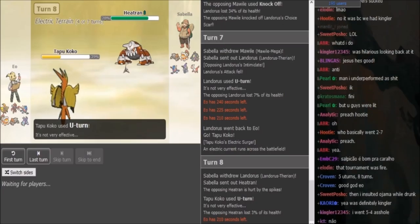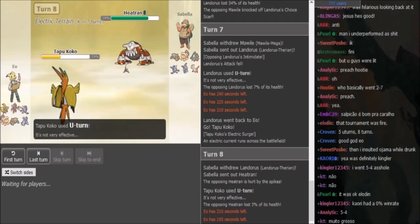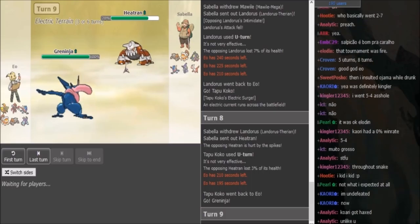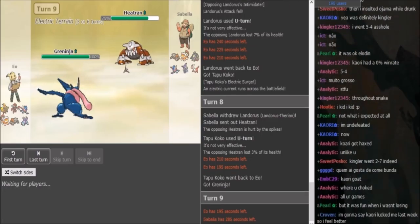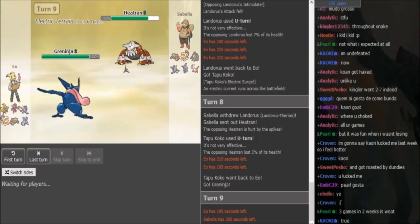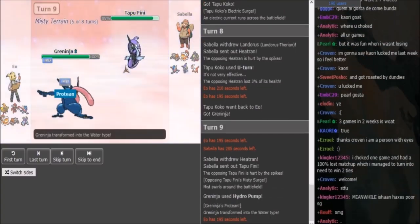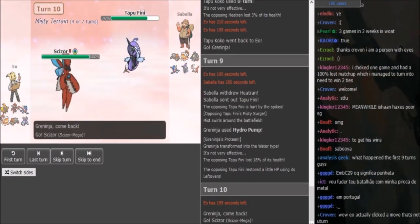And then the Greninja is either Life Orb or Specs. I'm expecting it to be Battlebond on Sabella's side but we'll have to see. So yeah, Greninja is going to come out here. And if you have Gunk Shot, this is the turn to go for it, because Sabella's definitely going to go into Fini. Even if you don't have Gunk Shot, you can just attack — I'm expecting either Loki or Pump here — to weaken the Fini. Even if you don't have Pump, that's fine because the Fini is going to get chipped down anyway. You have a Pex in the back which can try to burn the Fini after Terrain runs out. So he goes for Pump, Fini is getting weakened here.